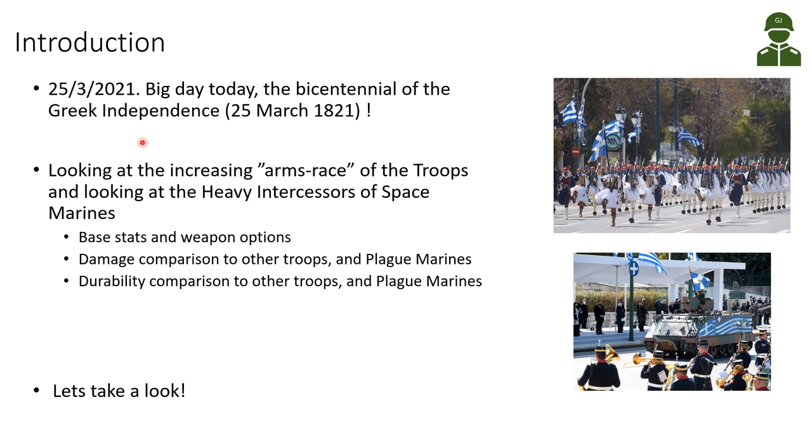Today, the 25th of March 2021, is a big day for me and for Greek people in general - it's the bicentennial of Greek independence. The Greek war of independence started 200 years ago on the 25th of March 1821. It's the National Day of Greece, celebrated every year with a big military parade in Athens, and this year was a bit more special. Here you can see some presidential guard in traditional dress with Covid masks.